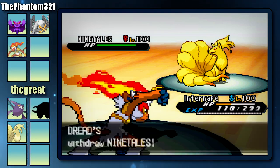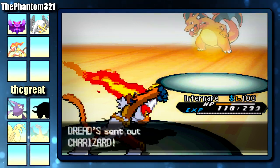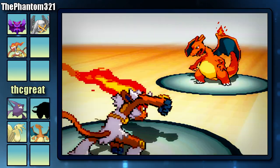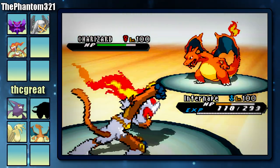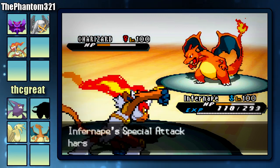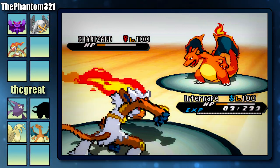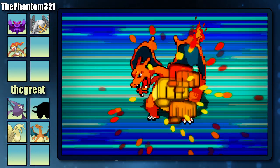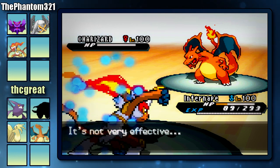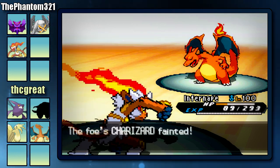He's going to go for the Protect and I decided to go for Close Combat. Now he's going to switch out into a Pokemon that can take my Close Combat, which is going to be the Charizard. I decided to go for Overheat because I figured it would do more damage with the Sun boost. That Overheat ended up doing a lot of damage to his Charizard, and thanks to his Solar Power ability, he's going to lose some HP. Next turn I'm just going to finish it off with Close Combat — that's going to be the end of the Charizard. So I'm off to a pretty good start.